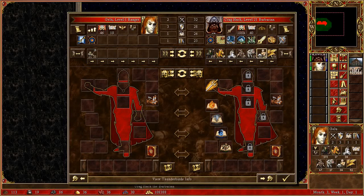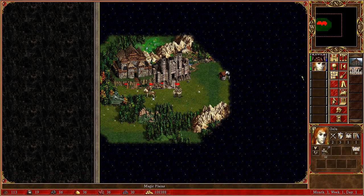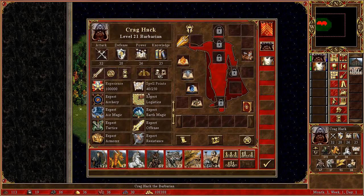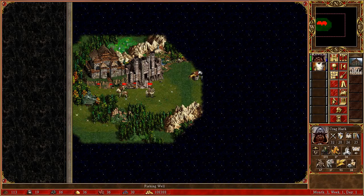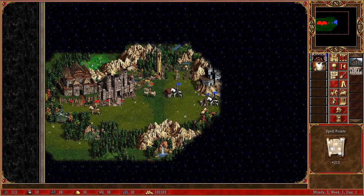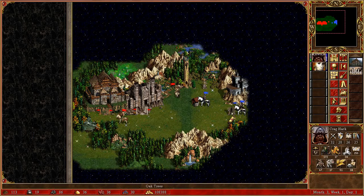Let's rearrange them a little bit — something like that would be nice. That's pretty much it for Crackhack. As I said, he has a lot of primary skills and he's also a really great hero. Let's get all these spell points back, and he can wait here for the attack. Now let's see what the Clock of the Undead has to offer, and let's go to the Necropolis.